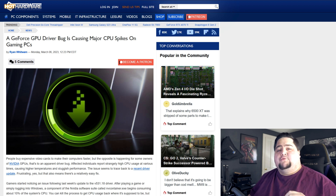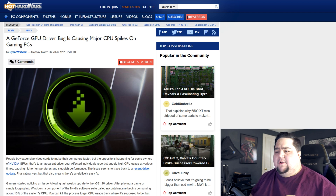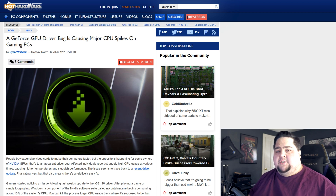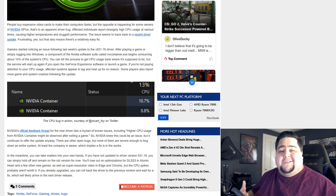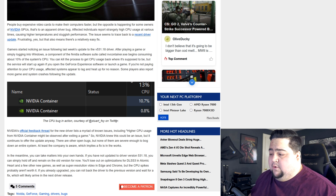So first up, the NVIDIA driver in question — which is 531.18 — launched last week and has been having some issues crop up ever since it was released. Many people have reported crashing when playing games, but most notably is the NVIDIA container issue, which is seeing it use about roughly 10% of a user's CPU. It could vary depending on which CPU you're using, but in this screenshot here from Hot Hardware — the source for today's story — you can see that their NVIDIA container was using about 10.7%, per the person who posted this on Twitter.